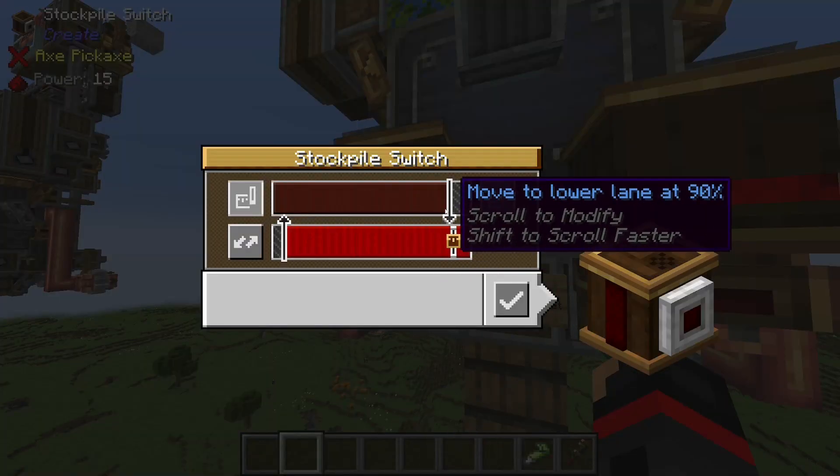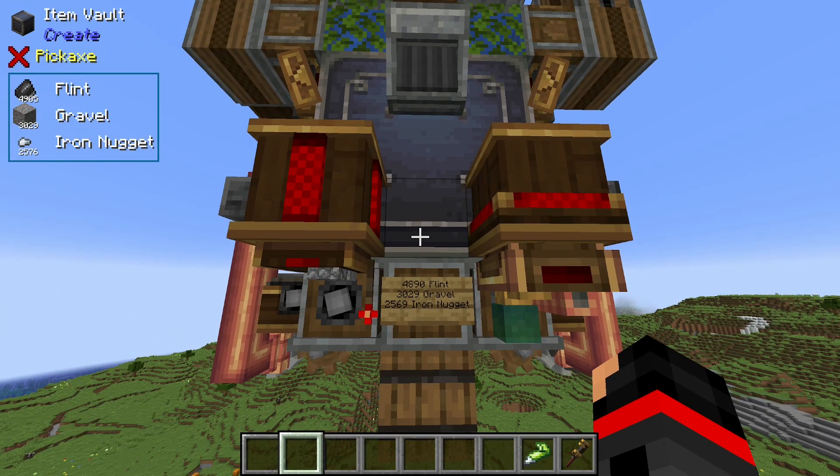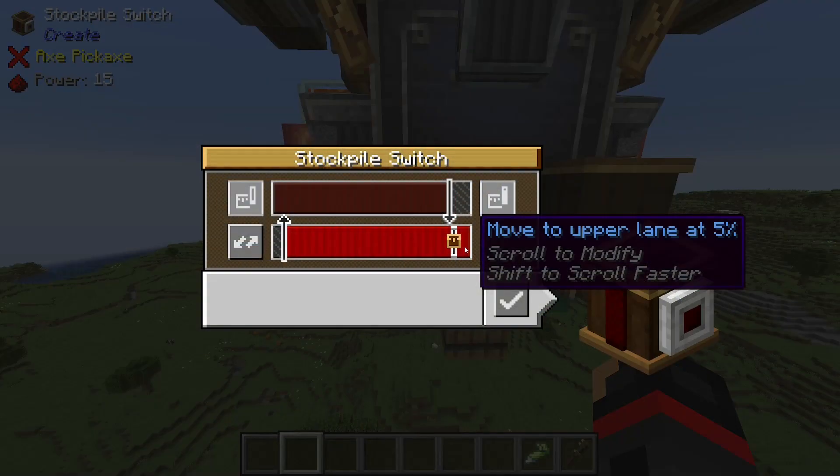The stockpile switch is set to turn the machine off when the item vault reaches 90% capacity or higher. The switch turns off the cobblestone generation. And once the vault has reached 5% capacity or lower, the cobblestone generation will turn back on.